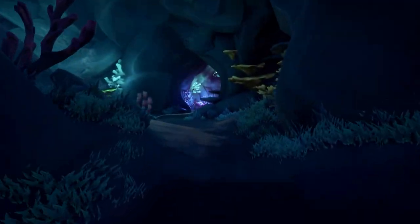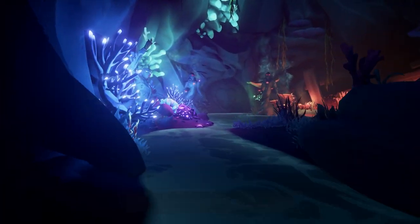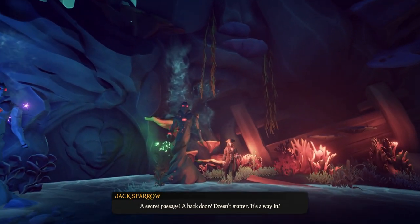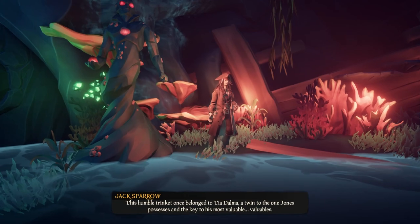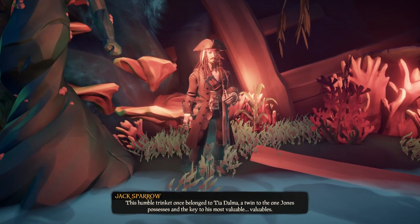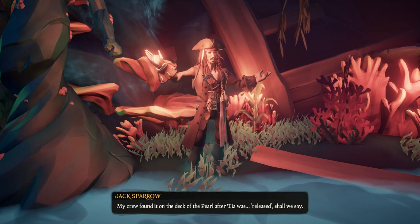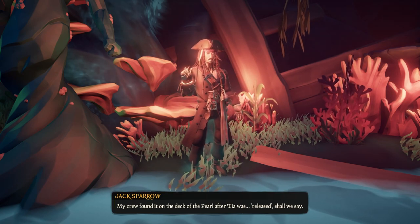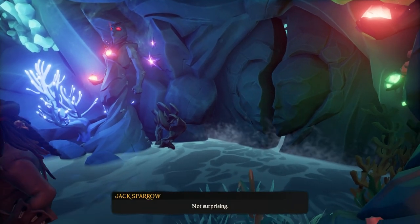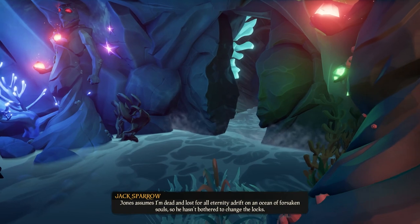You're going to go to the front entrance and walk to this door where Jack is going to meet you. Jack says: 'This humble trinket once belonged to Tia Dolma, a twin to the one Jones possesses, and the key to his most valuable valuables. My crew found it on the deck of the Pearl after Tia was released.' After Jack opens the door for you, you're going to walk through, and this is where there is a journal and the first mural.